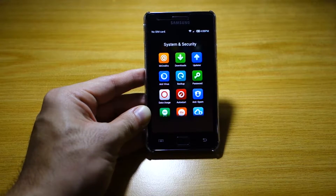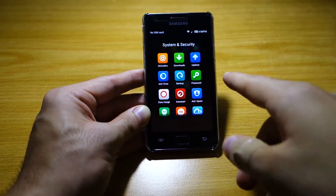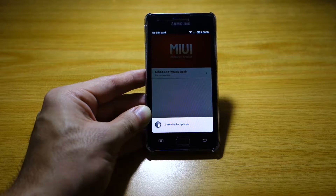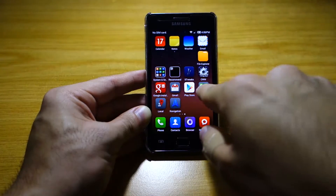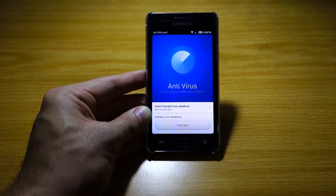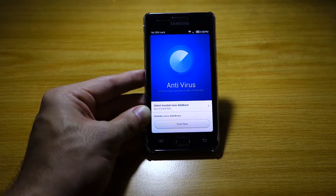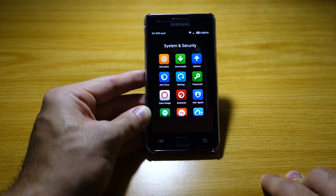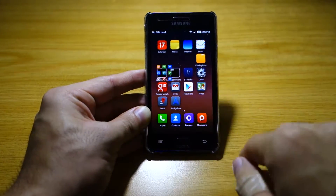These are some of the system apps. It includes Me Credits, which is a payment system you can use to buy themes and other apps online. There's also an updater — it updates on a weekly basis. I just updated it to version 3.7.12. Right now it's checking for updates and I've got the latest. There's also a built-in antivirus, which is different compared to other ROMs and even Samsung's own firmware. And there's a backup app tied to the Mi Cloud.